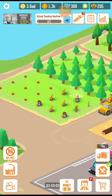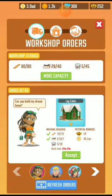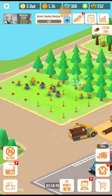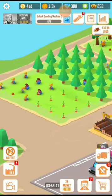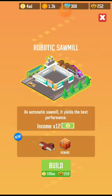Hey guys, welcome to Lumber Empire! Today I am going to purchase one more factory. Let me collect these rewards from my works of order. I have got 252 points and I already have an amount of 480. I'm going to purchase a robotic sawmill — to purchase it you need 100 AC rupees and 250 points, and I already have 252 points and enough money.